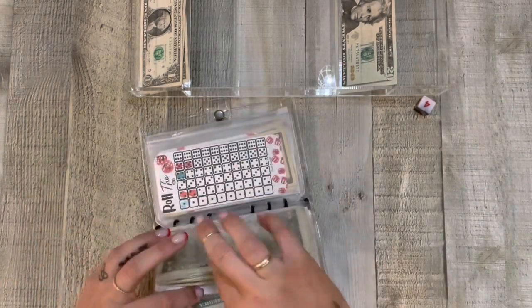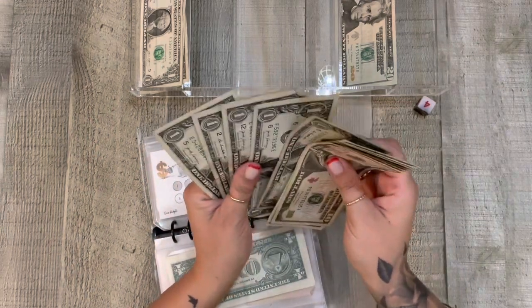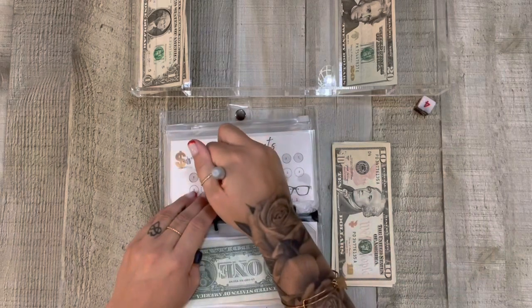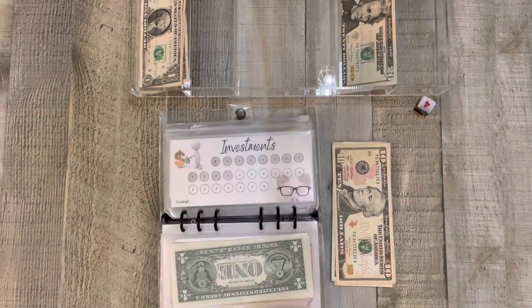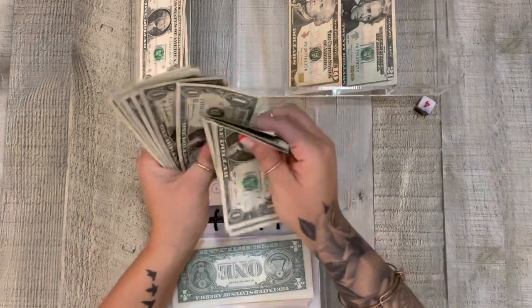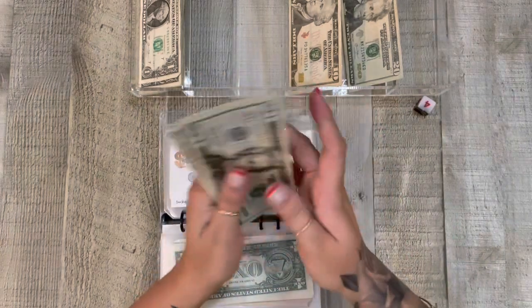So for Investments, let me see what we have in here: $10, $11, $12, $13, $14, $15, $16, $17, $18. Let's do one of them for now. I'm going to take out $18 and put in this $20, so we have $21, $22, $23, $24. So we're just about halfway done with this challenge.